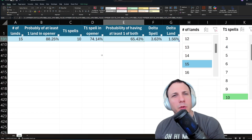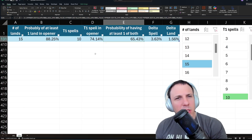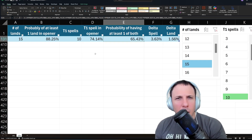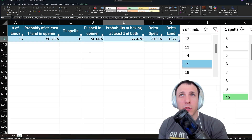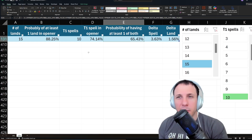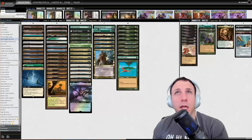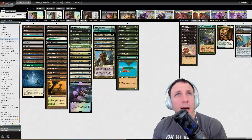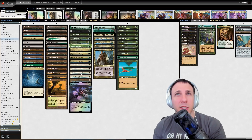Well, that seems a little bit low. There's Swords to Plowshares and stuff like that, but Swordsing on turn 1 is often not what you want to do, and grabbing a surveil land is not a great plan. So I think upon looking at that, I would probably make some deck building choices and opt to add more proactive turn 1 green plays.